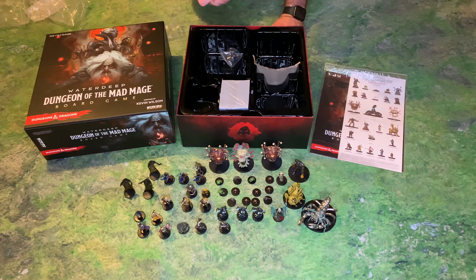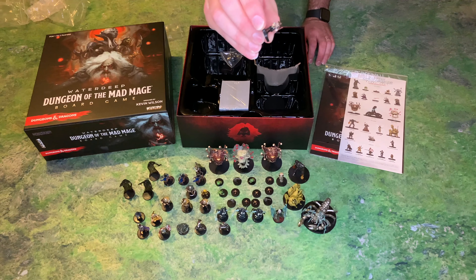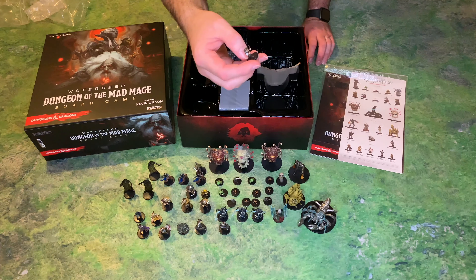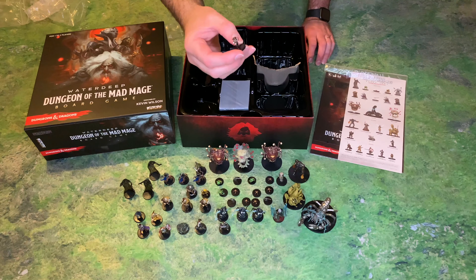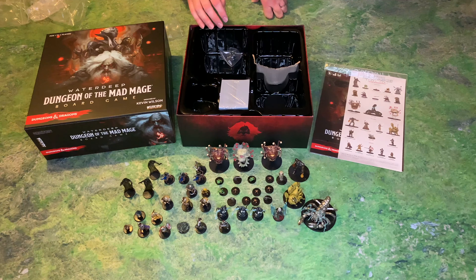Now, this one I like, and I think it may replace my Death Tyrant as my favorite mini — the Gnome Inquisitive. Now, he doesn't look like much, but when you look at him really closely, you see he's got a little translucent magnifying glass there, which the light is shining right through. And that just looks really neat. I like his hat and his truncheon or stick. But particularly that magnifying glass adds a lot of character to this particular miniature, and I think that's a really neat touch.